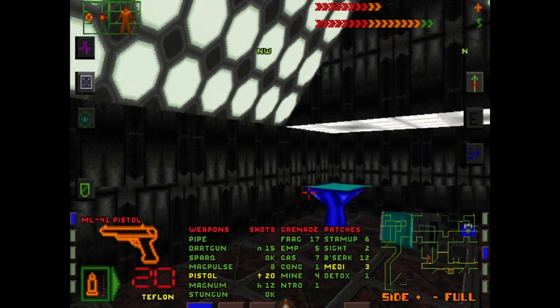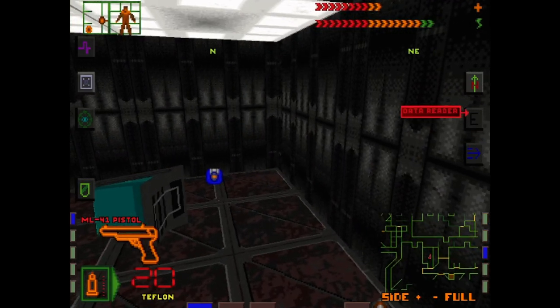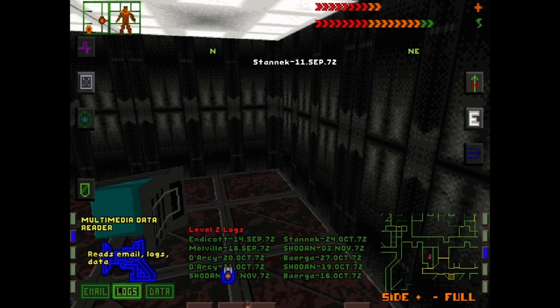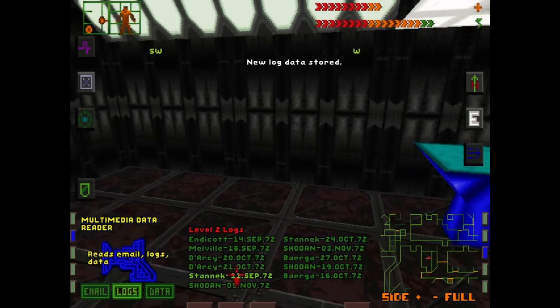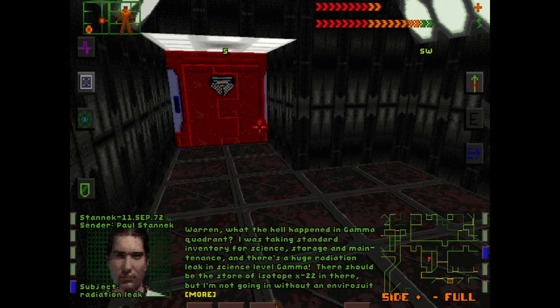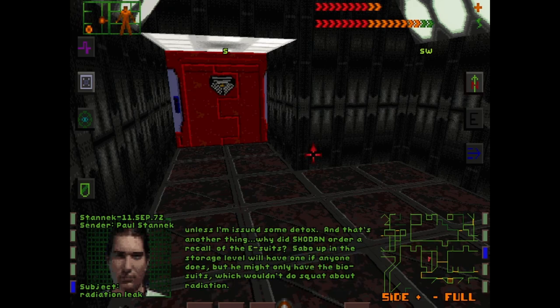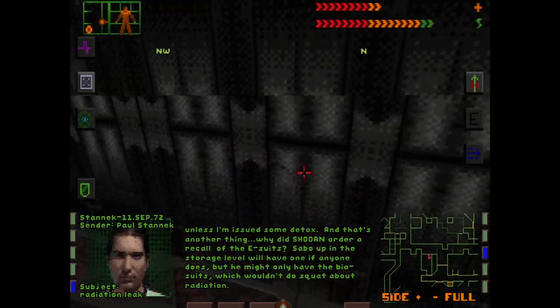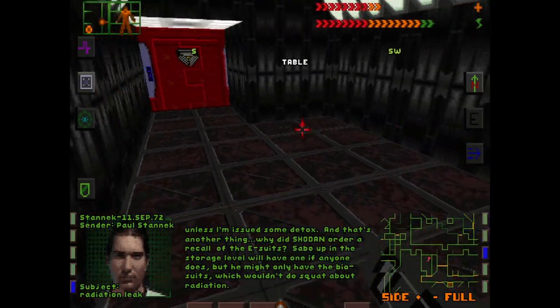One log in here. This is from Stenic: 'Warren, why the hell is the radiation level so high in gamma around the X-22 room? I'll check it out myself, but my rad count's way high this month, and detox always makes me break out. Furthermore, where the hell did all the envirosuits go? Check Sabo on storage, but sometimes he only has biosuits.' So storage, I think, was like level 4 or 5 — might be a bit before we can do anything with that.